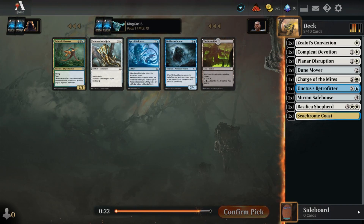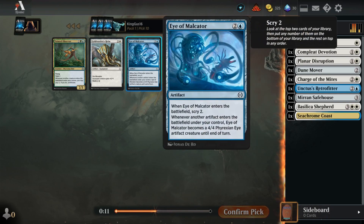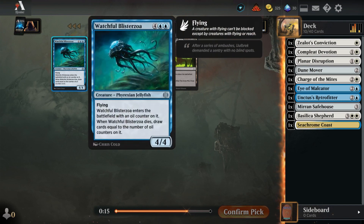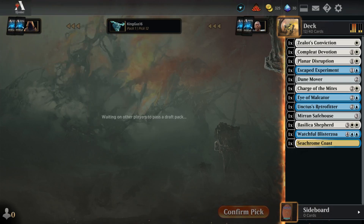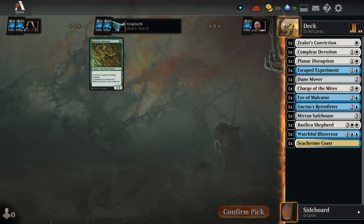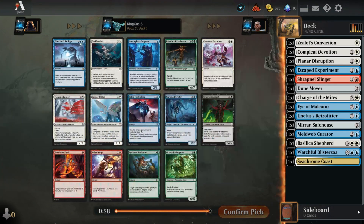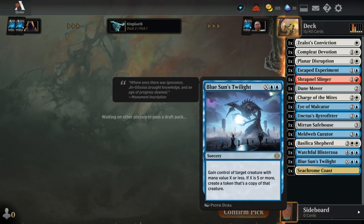Safe House that nobody else wanted either. The Eye of Malikator - grab that. Grab the jellyfish. Grab the Escaped Experiment - grab the blue card. Oh! Blue Sun's Twilight - we're taking it! That's a snap cube. Twilight, yeah, not Zenith. Oh - gain control of target creature!